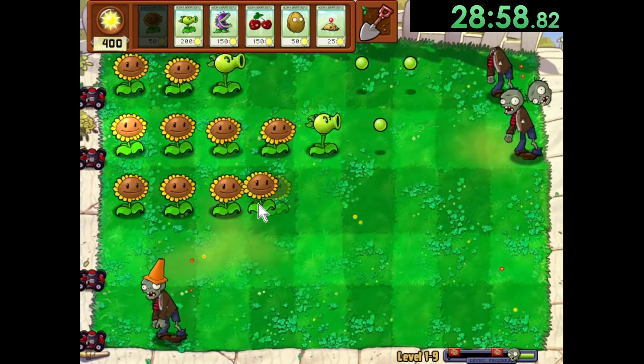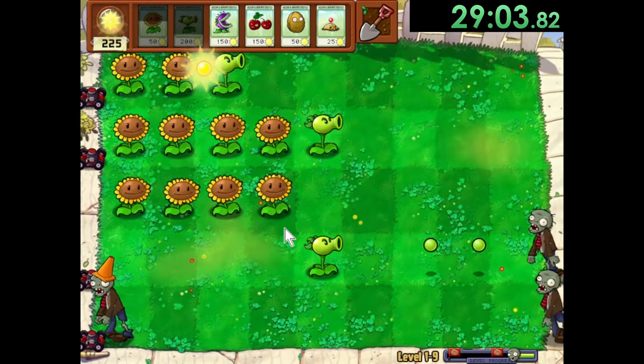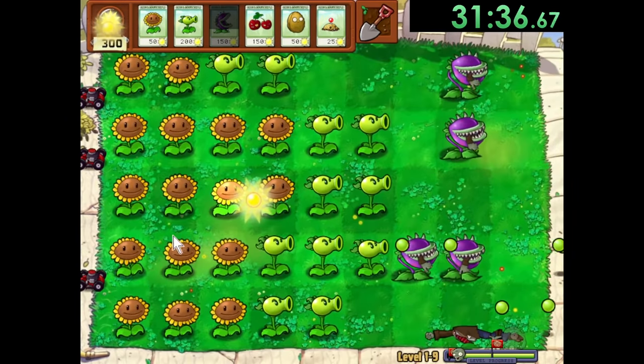Then in 1-9, we use the combination of Sunflowers, Chompers, and Repeaters. It's pretty much the same strategy though, of letting zombies get lawnmowed early to save up Sun, putting Repeaters on as many lanes as possible, and eating Bucketheads with our Chompers.